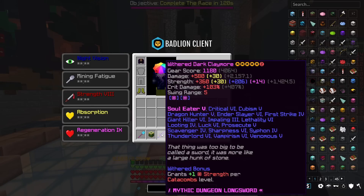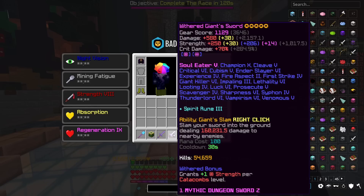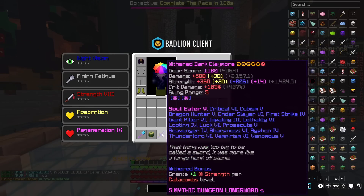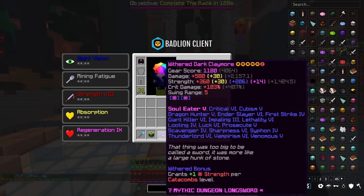So, believe it or not, both of these weapons are mage weapons — left click mage weapons. Which is fine, but realistically, to make these two weapons actually good in terms of left click mage, you're going to need to be a really high catacombs level.